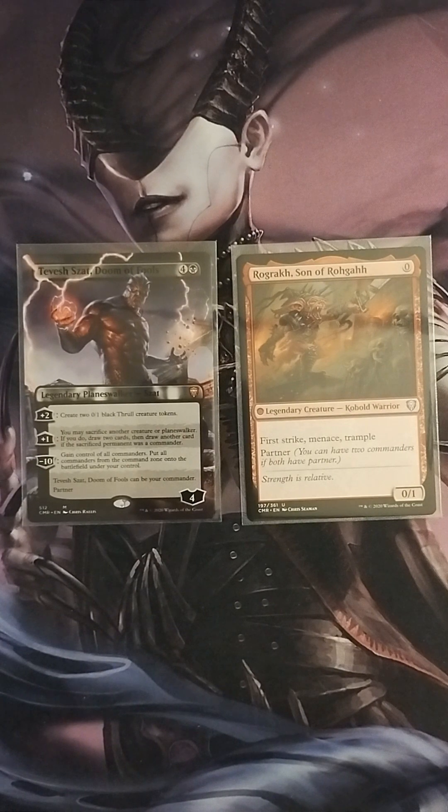Hello everyone, welcome back to Bolt Box Commander. My name is Kellix, and today we're doing another deck tech, this time featuring the partner pair of Tevish Sat and Rogah Son of Rogah.